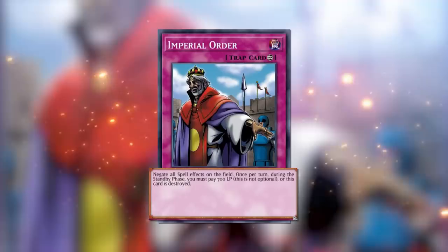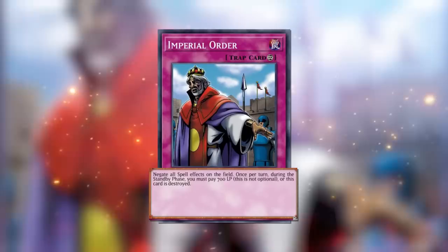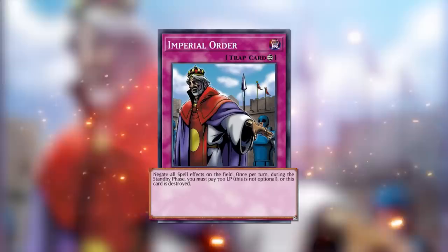Negate all spell effects on the field. Once per turn, during the standby phase, you must pay 700 life points — this is not optional. I love how they print that out. Or this card is destroyed. Was there a version of the card before that didn't have 'this is not optional'?